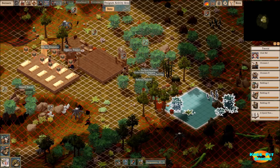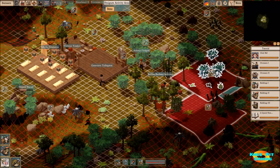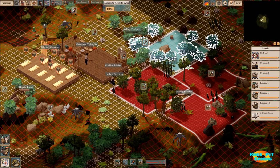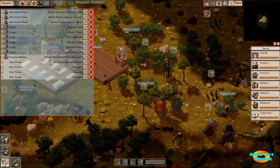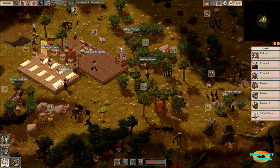We want to get some things built here, but we need to start building a crop field. Before we can do that, I'm going to build it over here and let's go ahead and clear the area around here, which will enable us to build later on. Let's go ahead and see what kind of assignments we have going on. We've got foraging that has been paused, and we've got some mining going on and then clearing terrain, which will begin.